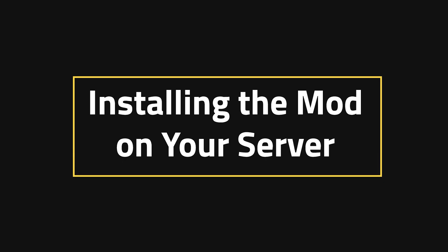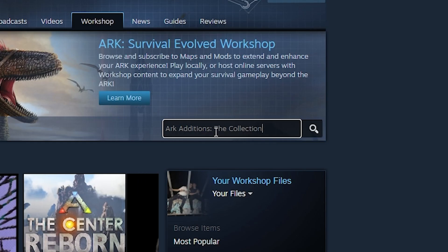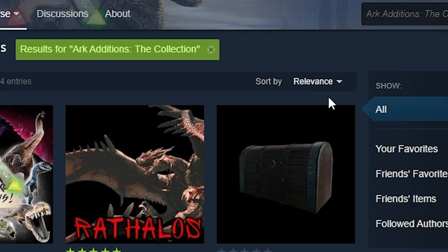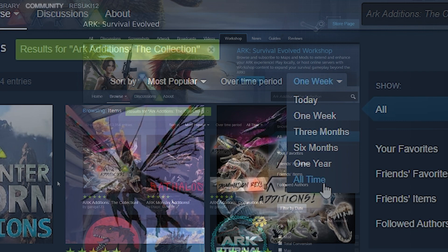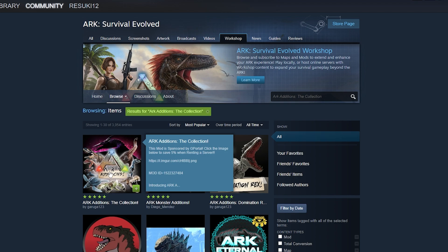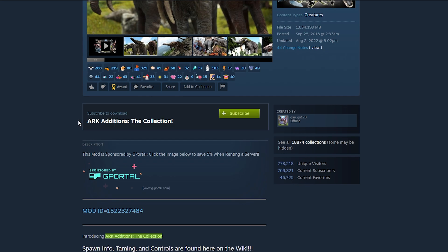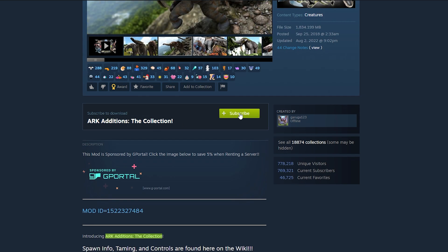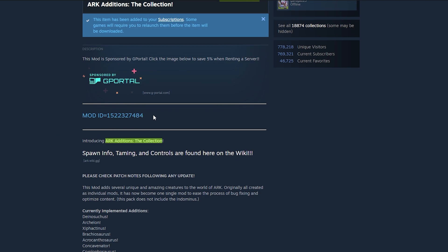Installing the mod on your server. To get started, the first thing you want to do is open up your ARK Survival Evolved Workshop and look up ARK additions, the collection. You may need to sort by most popular over all time, and that will bring up the proper mod. Go ahead and click on it, and to add it to your client side, all you have to do is click the green subscribe button right next to the name of it. Then, to add it to your server, we need to get the mod ID, so scroll down to the description and copy that mod ID number.